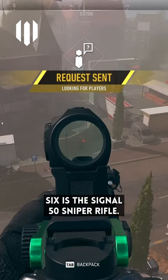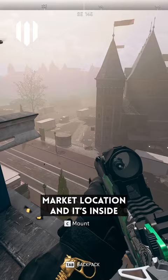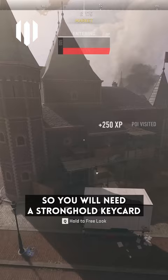Gold weapon number 6 is the Signal 50 Sniper Rifle. This one is in the market location and it's inside the stronghold right in the middle, so you will need a stronghold keycard to get into that building.